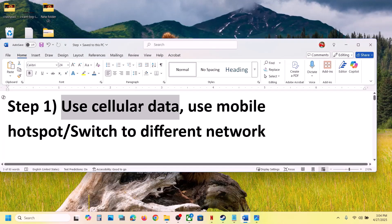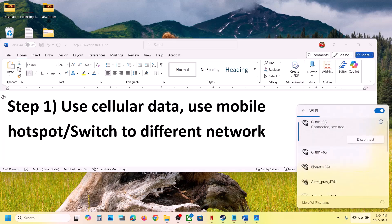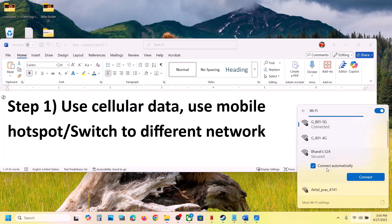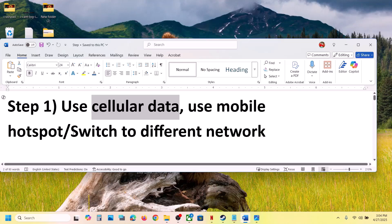The first step is to use cellular data — connect to your mobile hotspot. Turn on the data on your phone and then turn on the hotspot. At the bottom right you can see the Wi-Fi icon; click on it and select your phone network. Connect to your phone network, then launch the game and check.